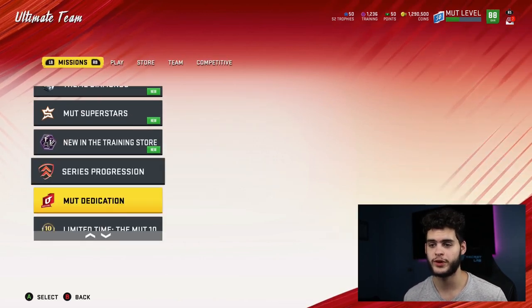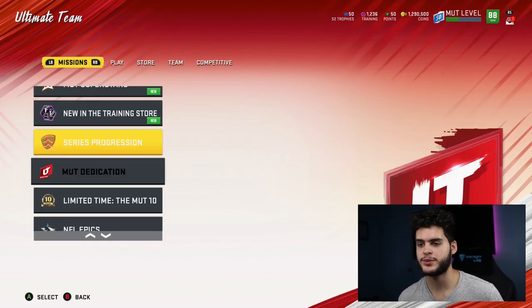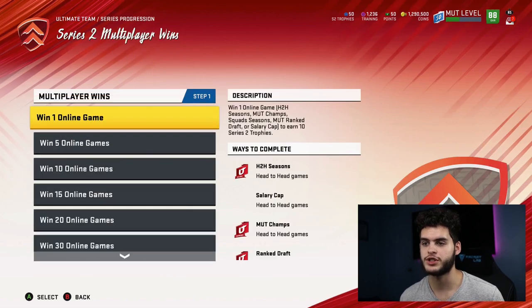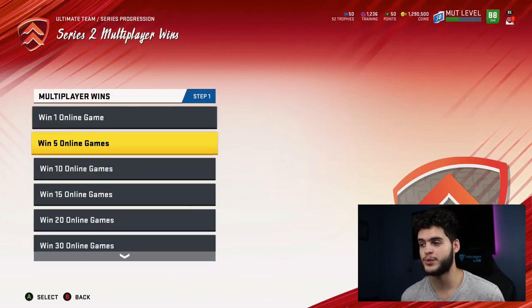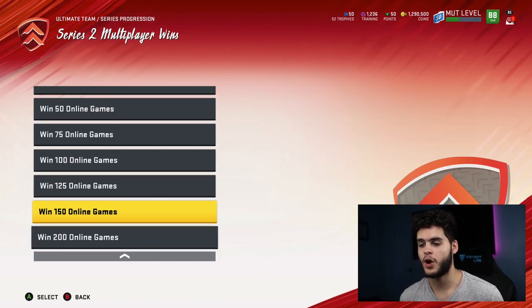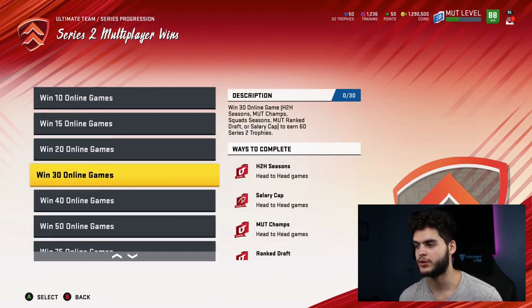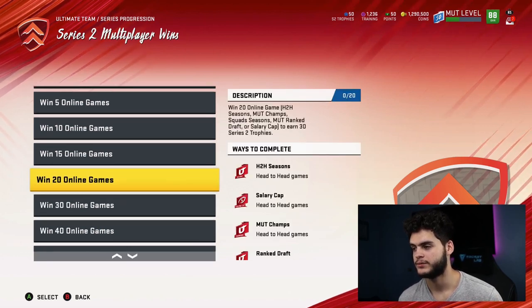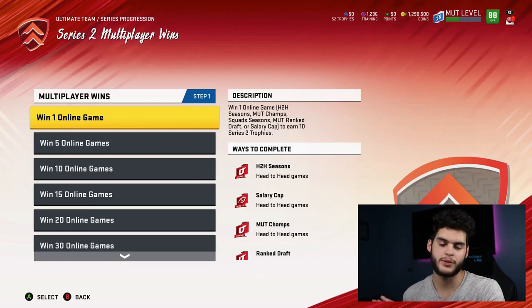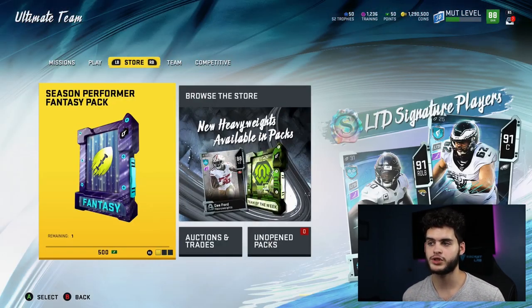Once you're done with MUT level and the gauntlet, it's time to start the trophy grind. Come over to Series Progression and look at the Series 2 multiplayer trophies. If you do all of these — 120 times 5 is about 600, plus the others — you're looking at close to around 950 to 1,000 trophies total.